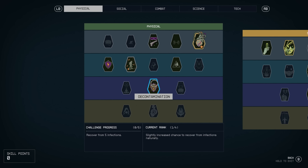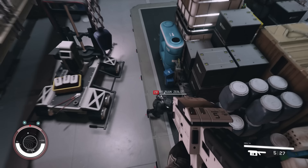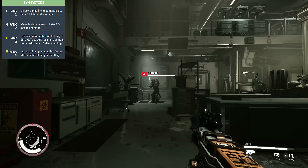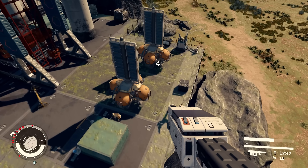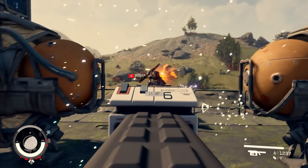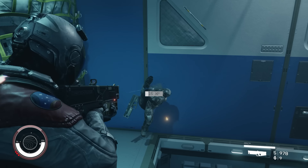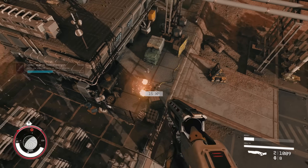Other great physical skills include wellness to boost HP and skills to increase carry capacity and stagger resistance. Particularly noteworthy is tier 2 gymnastics, which unlocks a combat slide, reduces fall damage, and stabilizes you in zero-g — useful since there are quite a few zero-g combat moments. At rank 4 it further increases jump height and lets you run faster after combat sliding, making your character very mobile.